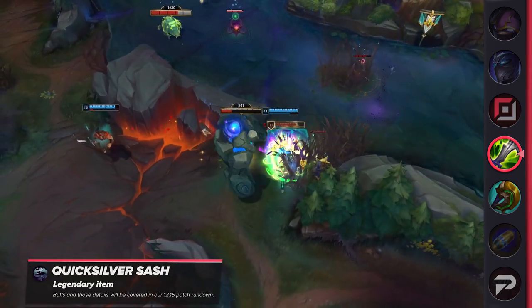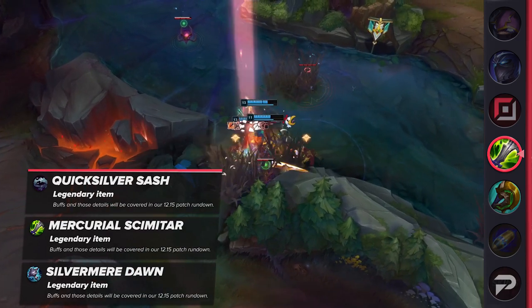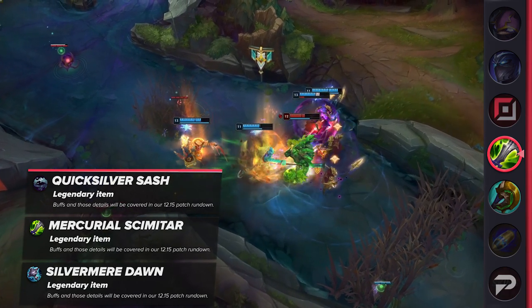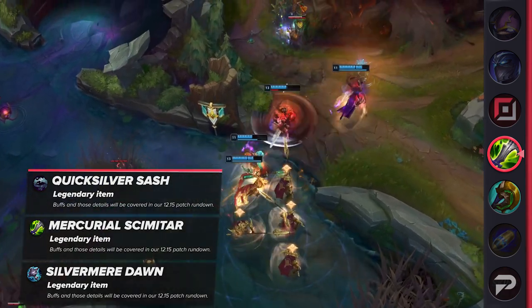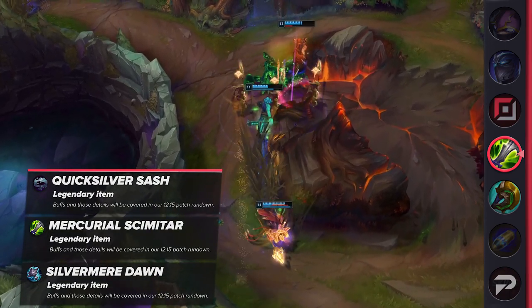Next up we have some buffs to talk about. For system buffs, Quicksilver Sash upgrades — Mercurial Scimitar and Silvermere Dawn — are set for some buffs. Those details will be covered in our patch 12.15 rundown. Silvermere Dawn specifically isn't built very often, so it's not surprising that Riot has decided to give these items some love.